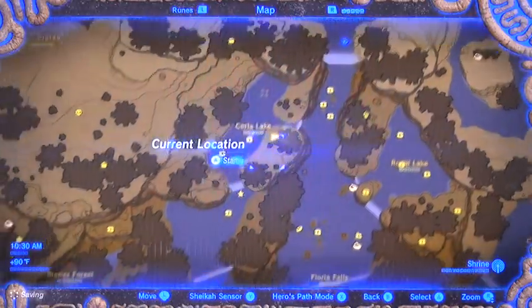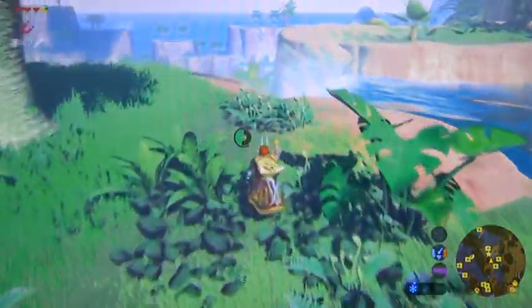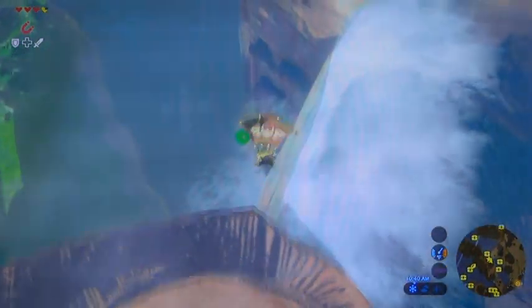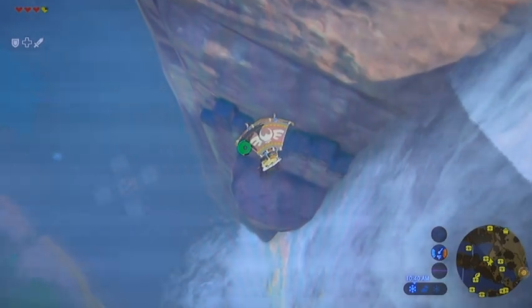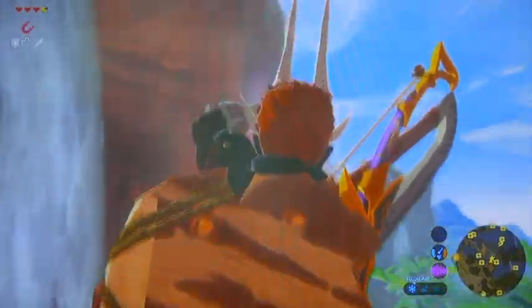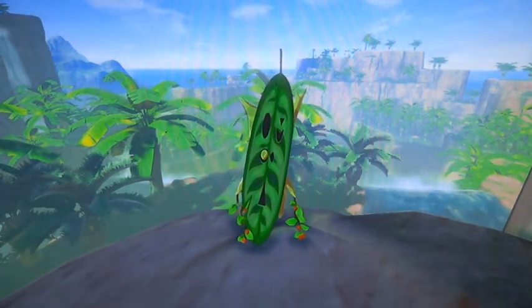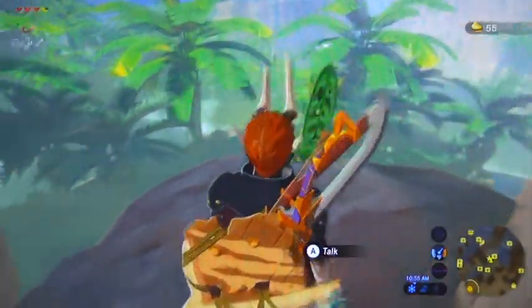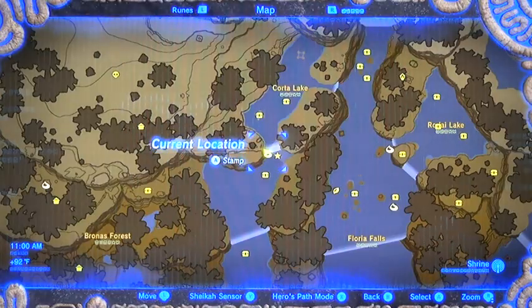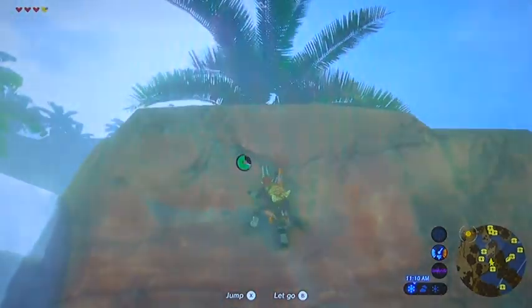Now there is a Korok Seed over here — it's a little tricky. Assuming it's not raining in your game, I don't recommend attempting this one otherwise. There's a ledge with a puzzle block configuration, and the block is actually on the other side of the waterfall. This is why I say don't attempt this if it's raining, because you kind of have to get back up topside.